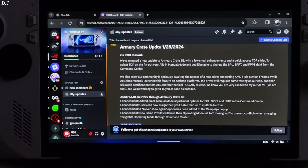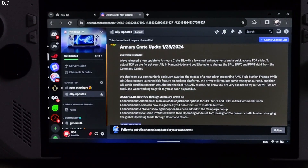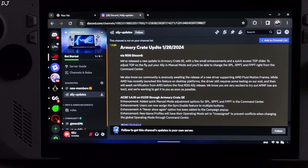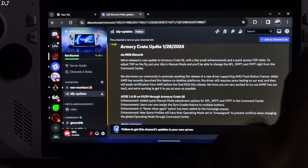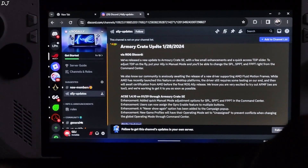ASUS also addressed the newly launched AFMF feature from AMD. It's basically the driver-level implementation of frame generation. ASUS is working on a new GPU driver in order to officially bring AFMF to ROG Ally, but this can take some time. The driver still requires some testing on their end, and then they will wait for certification from AMD before releasing the driver to the public.